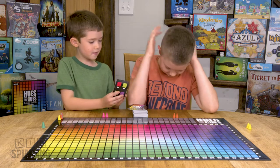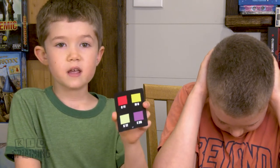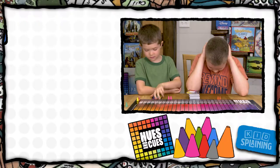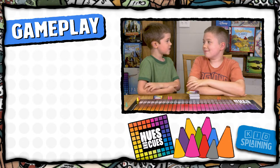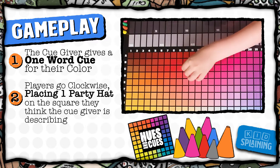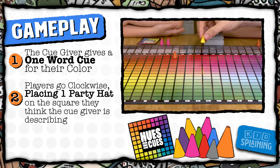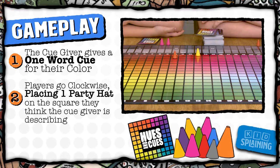Don't look back. My color is the red color, C11. My first cue is cherry. Now players go clockwise around the table, starting with the person to the left of the cue giver, and they place their first party hat on the square they think the cue giver is describing.